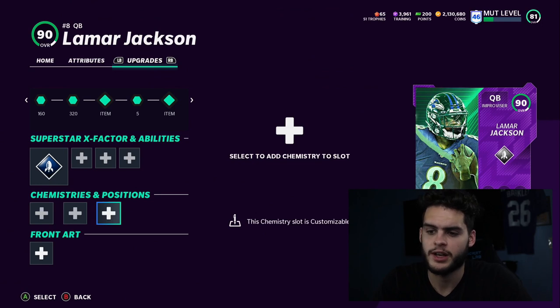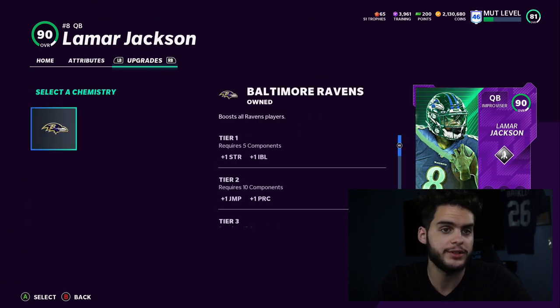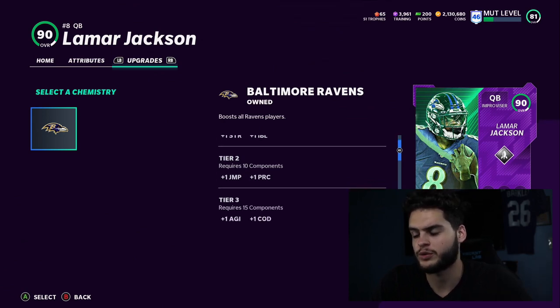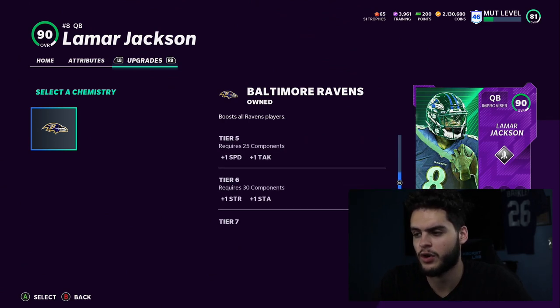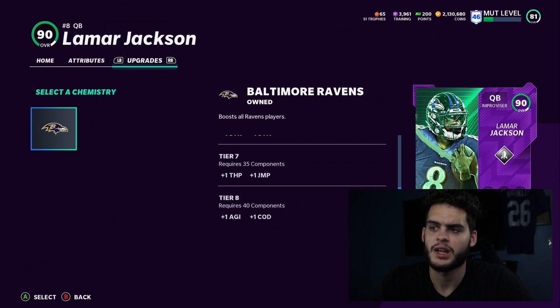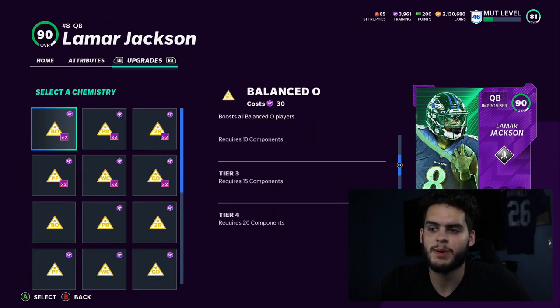There are three chemistry slots. The first one is your team chemistry — it's kind of like a theme team thing. Unless you're focused on making a theme team it's not super important, but for every player on the same team you'll get benefits. For example, five Ravens players gives you plus one strength and plus one impact blocking; 10 players gives you plus one jumping and plus one play recognition, all the way down where you get speed, acceleration, and catching boosts.